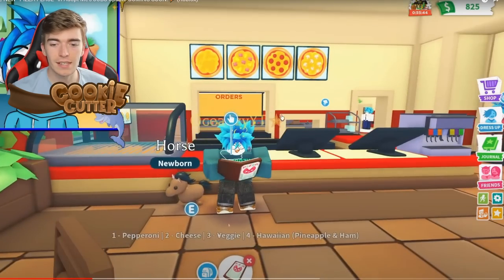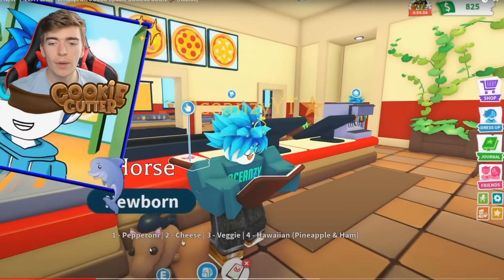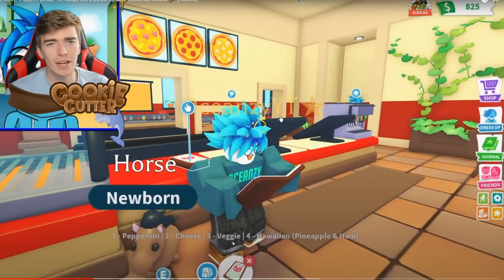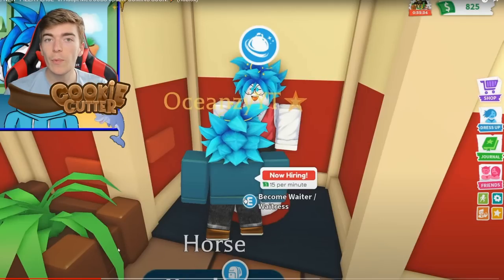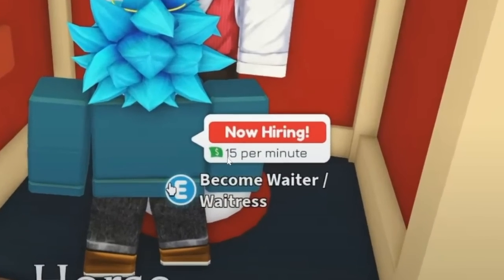There are different sections, a cashier, and a menu. You can get either a pepperoni, a cheese, a veggie — I'm choosing the veggie because I'm a vegetarian — or a Hawaiian. You can become a waiter or waitress and earn 15 bucks per minute, which is a significant amount of bucks to earn in Adopt Me.